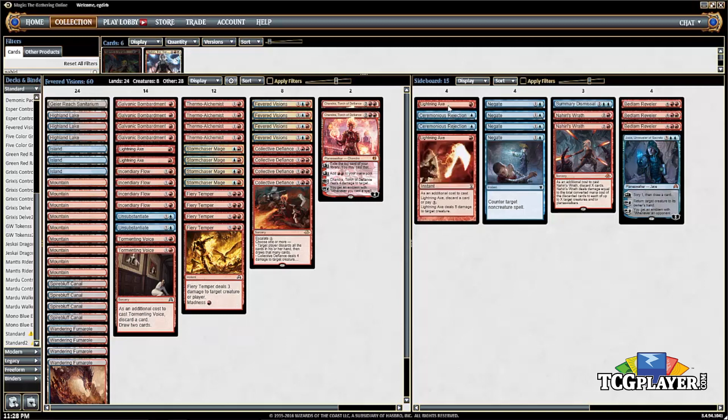Two additional Lightning Axe for extra removal. We really want something that can one-for-one with Archangel Avacyn — when your opponent taps five, you tap one and get rid of it. Pretty nice. That's the deck list, and pretty excited to play some games with it.